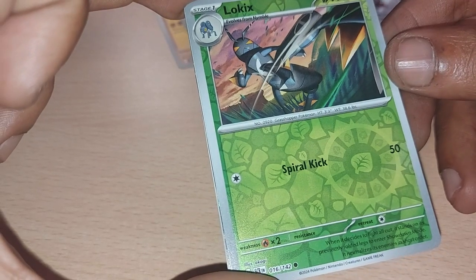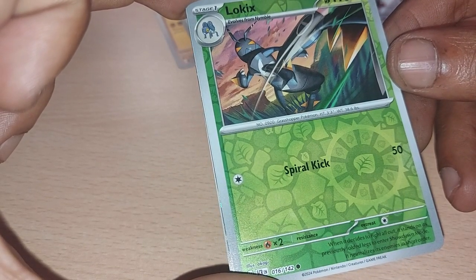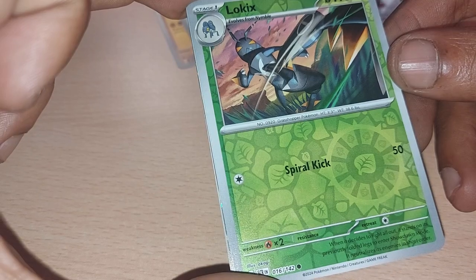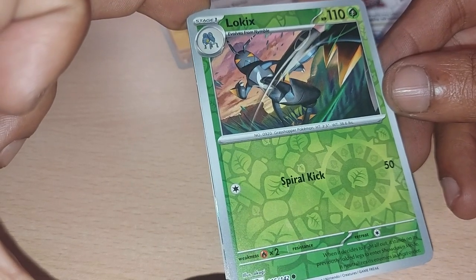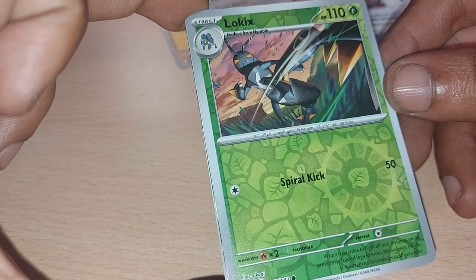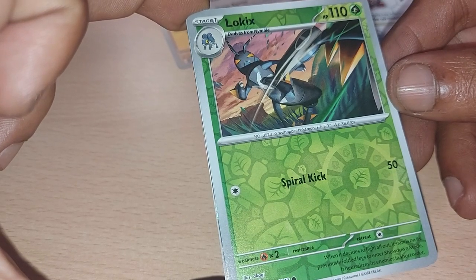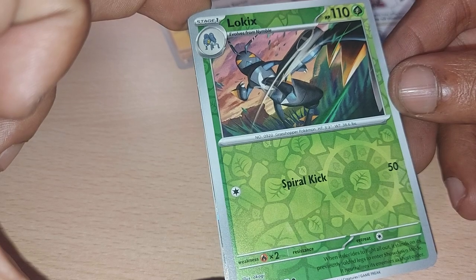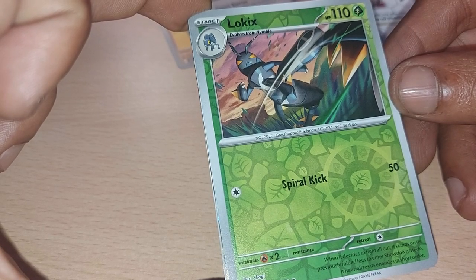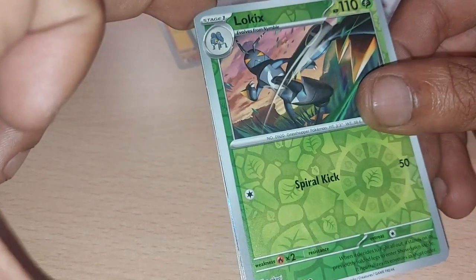Lokix, 110 health points, an evolution of Nymble, a grasshopper Pokemon — obviously being a leaf type with 110 health points and a move of Spiral Kick. When it decides to fight all out, it stands on its previously folded legs to enter shadow down mode and neutralizes its enemies in short order. Don't mess with that one!